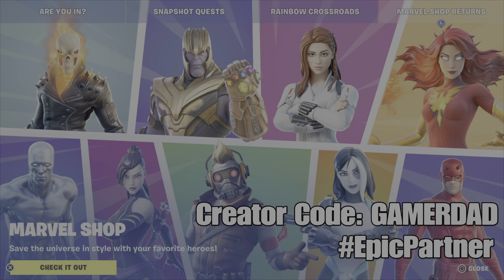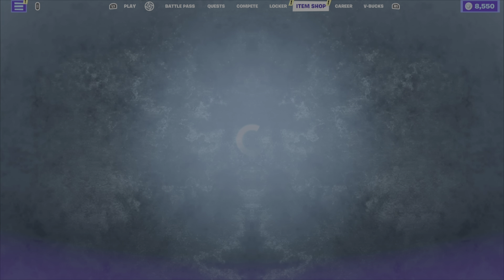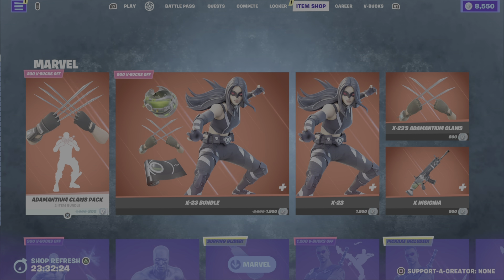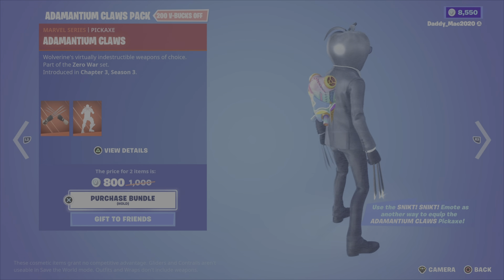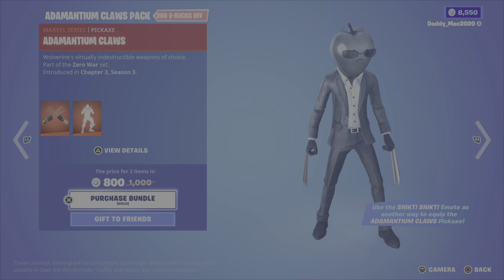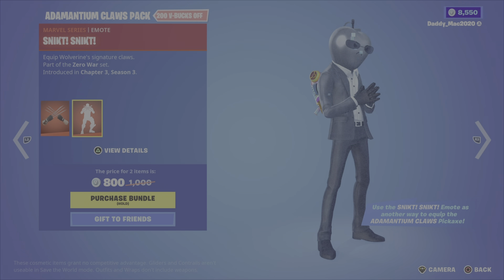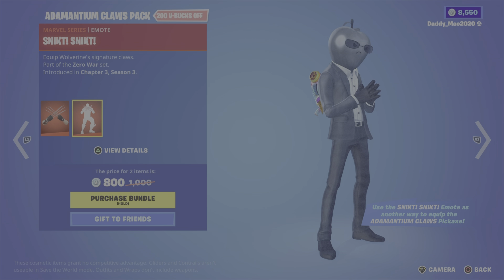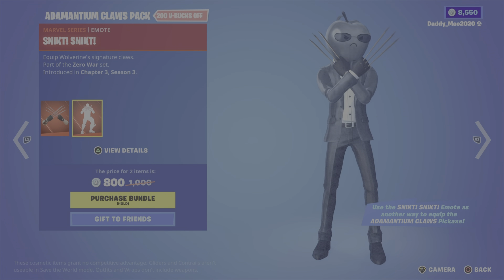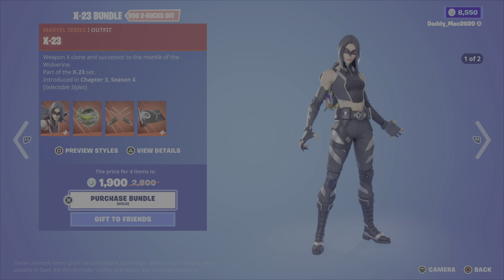Let's get into the review. As you can see, we have the Marvel outfits returning to the item shop this evening — I've got a feeling it's going to be a big item shop. First up, the Adamantium Claws Pack, featuring the Adamantium Claws pickaxe from the Zero War set, Chapter 3 Season 3, and the Snicket emote. I'm not sure how they exactly pronounce that, but it's an interesting emote — 800 V-Bucks.